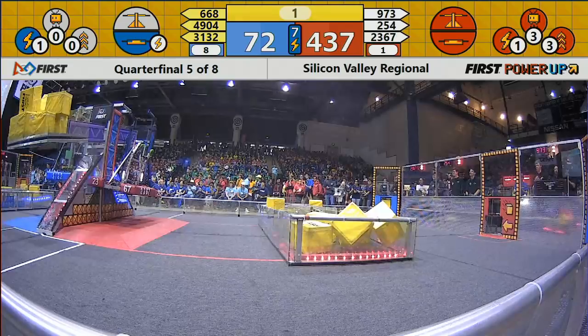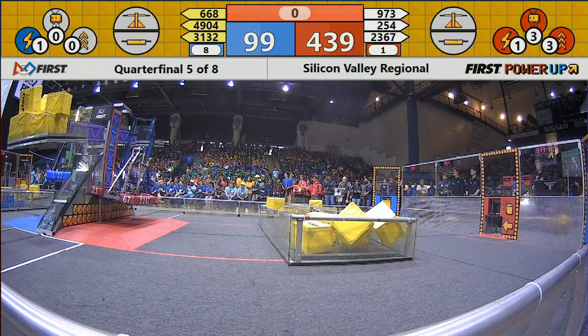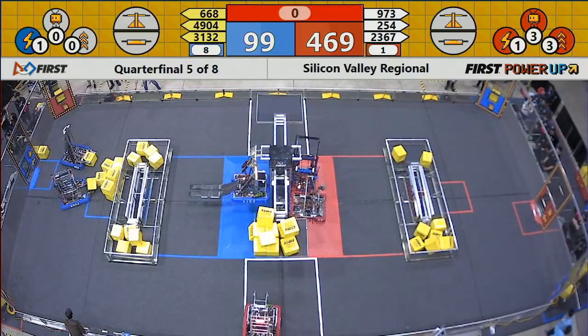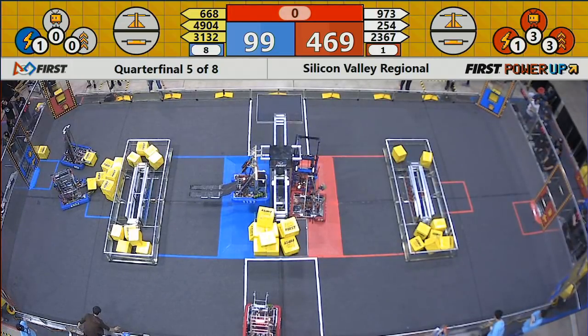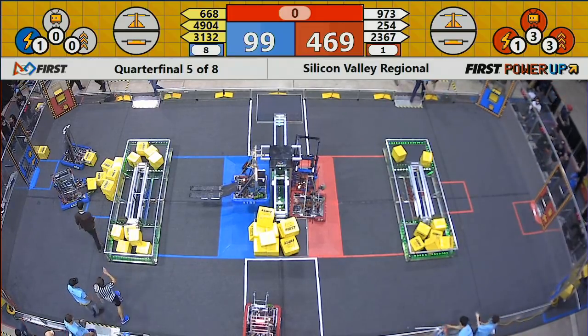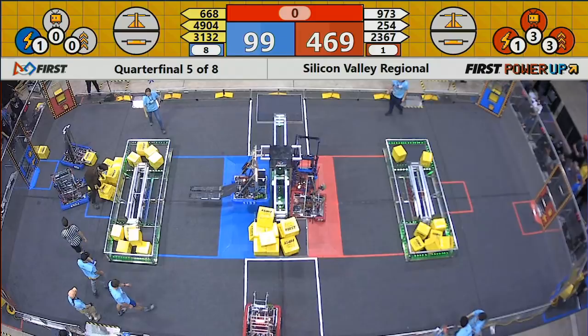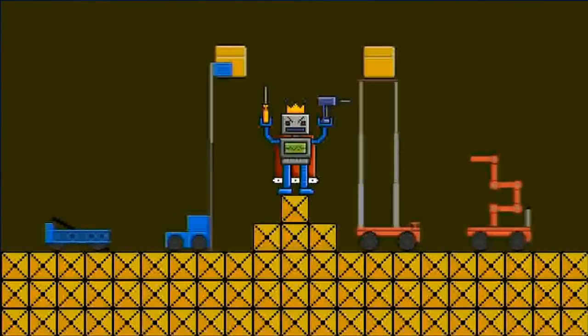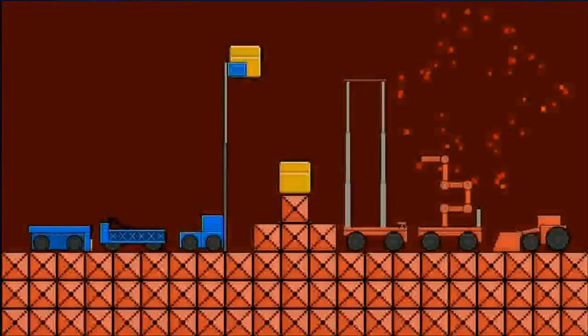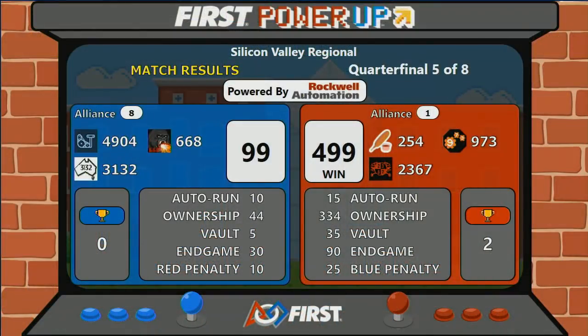Both alliances raise up independently. Looks like the red alliance may have had two climbing robots — the referees will confirm. The blue alliance had one at the end of quarterfinal number five. We do have the official scores: it was the red alliance winning the second match of quarterfinal number one. Red alliance with a score of 499 and blue alliance with a score of 99. Red alliance won their second match.